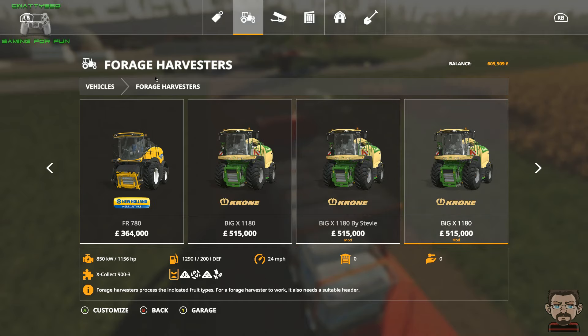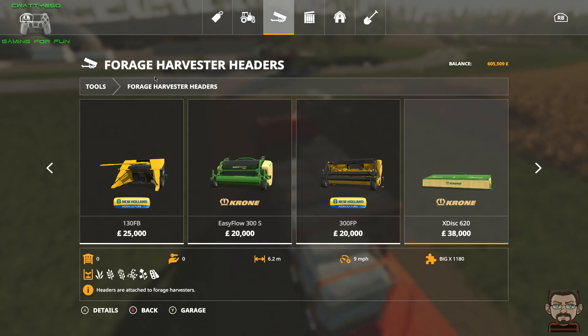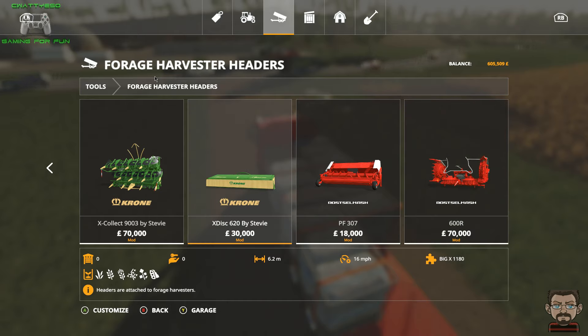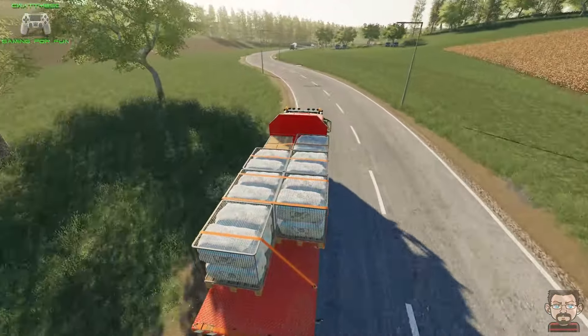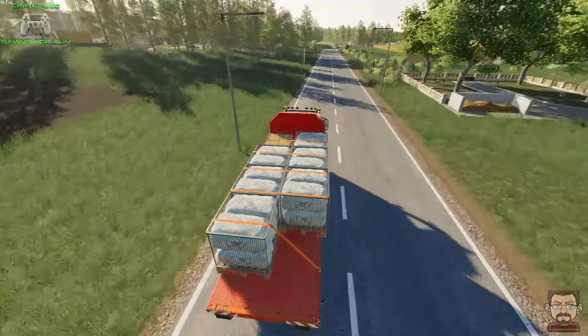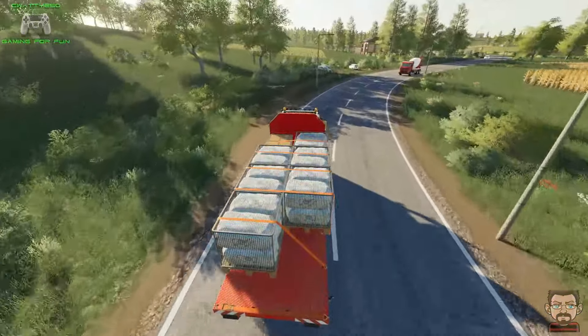I loaded up the backup save game and bought myself the standard Chrome, the Stevie Chrome, and another Chrome - I think it's a Gameling from modhub.us. I bought all three identical harvesters. I then bought the standard vanilla in-game XDisc 620, the Spartan, and the Stevie header. I did a test where I tried to harvest that field with all three machines and you won't believe it - all three harvested it perfectly fine. No stuttering, no patchy missing bits of grass anywhere.